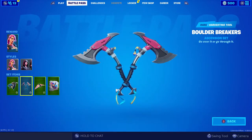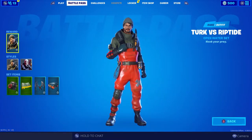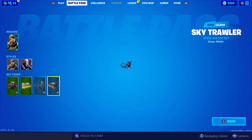Here are all the different items that you can get that are all in the same set. Our second skin is Turk versus Riptide. Here's the first style and the second one — whoa, that's pretty darn cool. And then all the different items you can get for the same set.